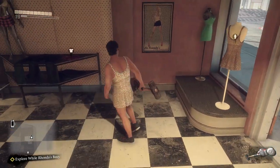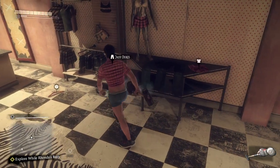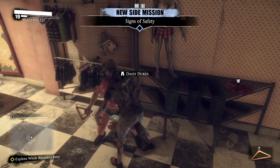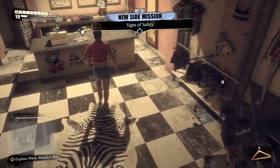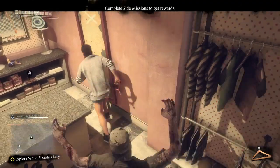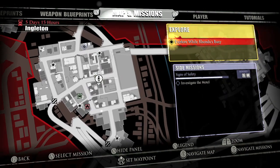We're going to start off in the store grabbing the summer dress, as well as the Daisy Duke top and bottoms. You can check your progress by going into a locker — you need to liberate a safe zone before you can do that. But here you also have the cashmere sweater and the women's work shoes.